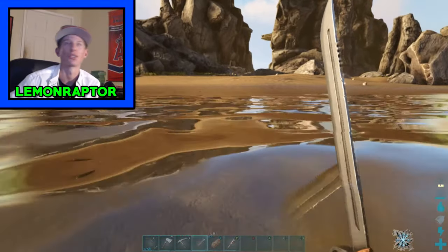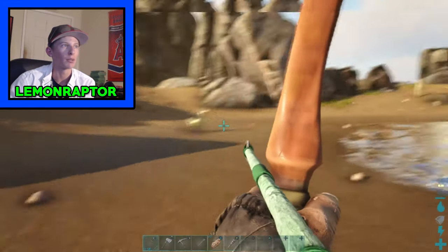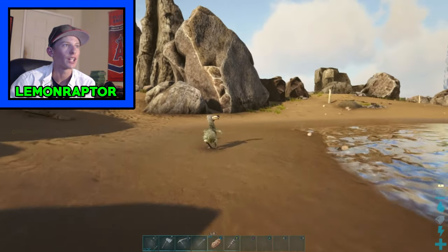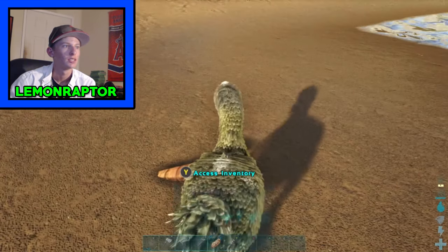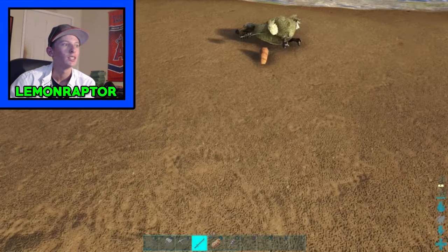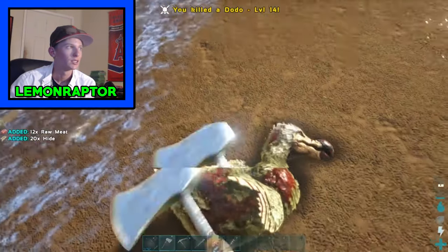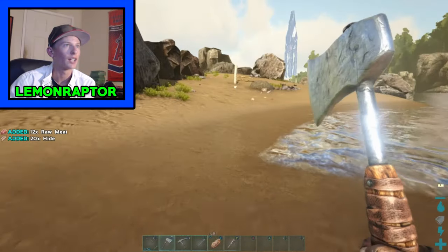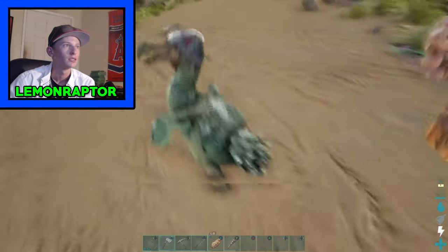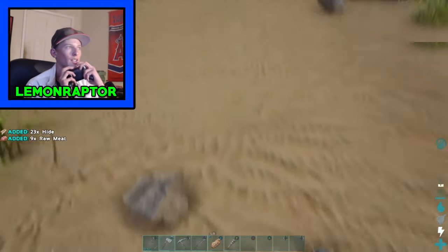I also kind of want to tame a dilophosaur. I kind of want to tame one. Oh crap — I don't have anything to tame it with. Oh well, guess it's dinner. I'll just take your hide. That was a level 27 — holy crap!